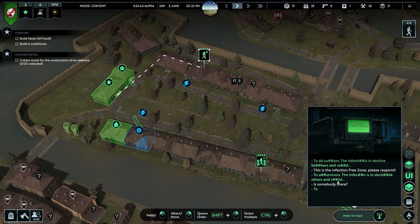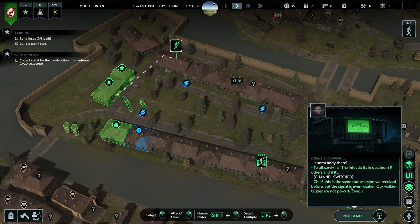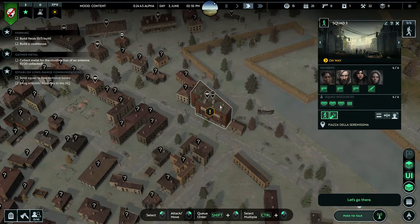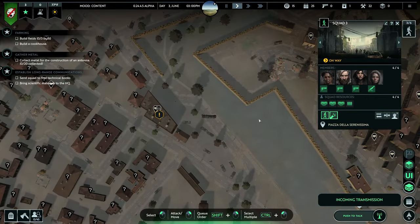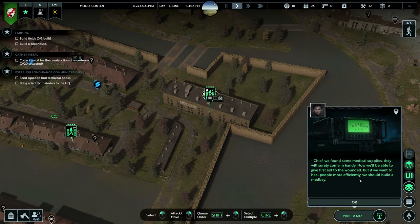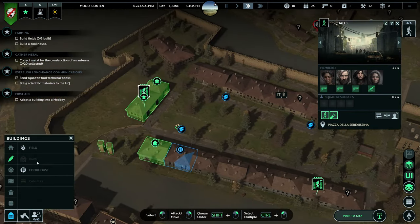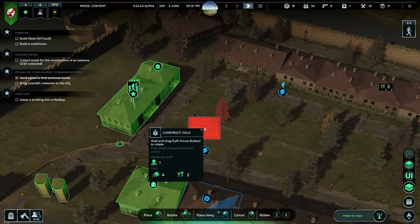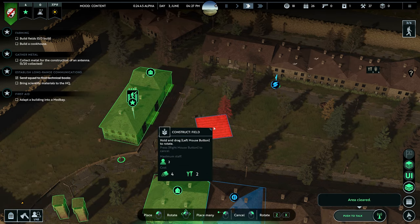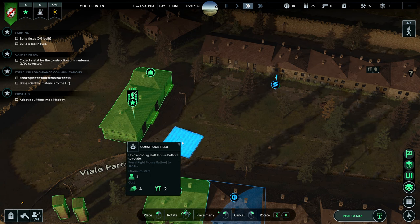We are the infection-free zone. Now we need to build a long-range communicator, which will be tough — we'll wait until morning. Medical supplies are nice. We need to build a med bay. We got the fields set up. Area cleared. You can rotate buildings with Z and X keys. This is the perfect area for farming right here.